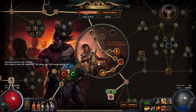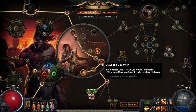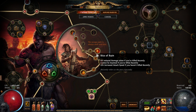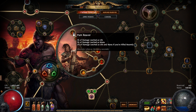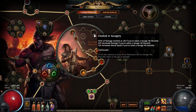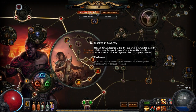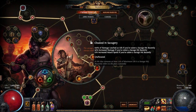My ascendancy of choice ended up being Berserker for the increased attack speed, movement speed, and 40% more damage — obviously that's great. I originally did Pain Reaver into Cloaked in Savagery, but I'll explain — the 100% damage leeched as life if you take a savage hit is really good, but not if you don't have Vaal Pact. You absolutely need Vaal Pact for that node to be really good. I wasn't able to make it all the way to Vaal Pact in this build because I had to go around for power charges.